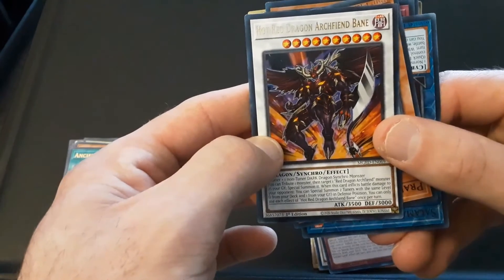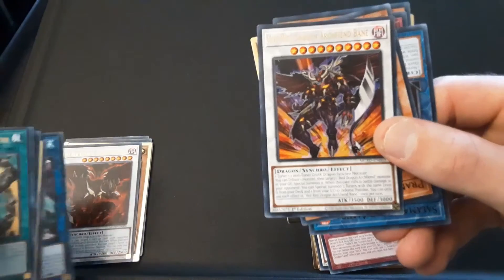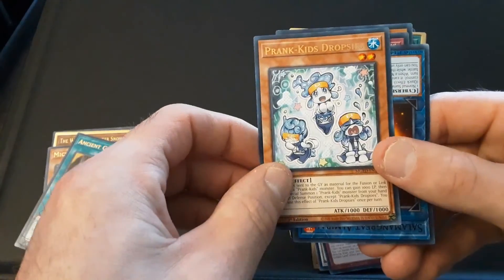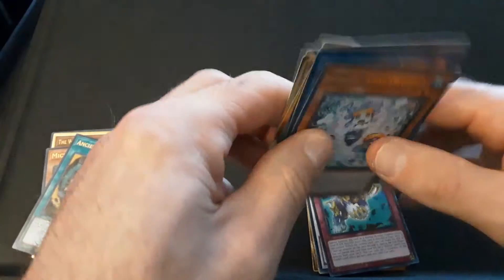Hot Red Dragon Archfiend Bane — we got another one. We also got Archfiend Abyss earlier, so a lot of Archfiends. We got that Prank Kid again too. These Archfiend cards are really cool looking.